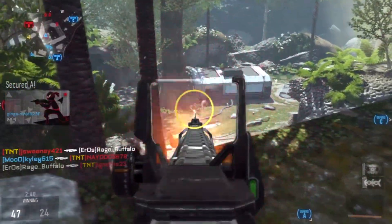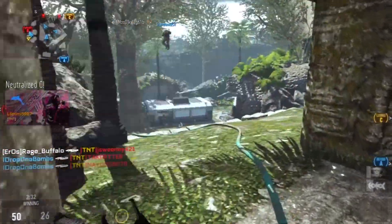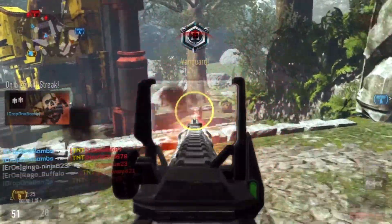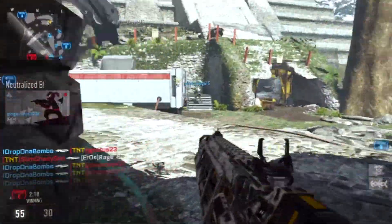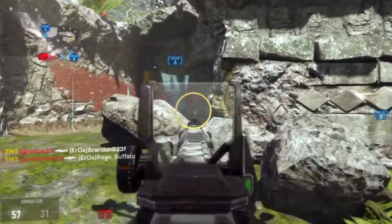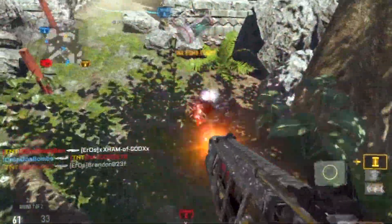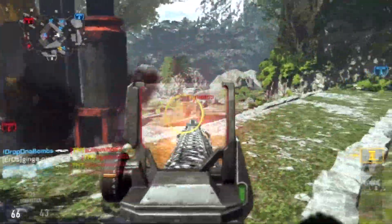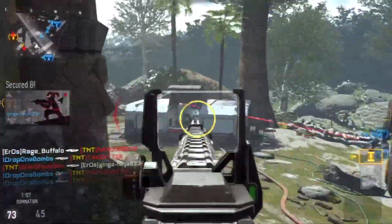Starting us off we have the EM1, and like I said on last gen this thing is an absolute destroyer — it melts straight through people. You can see Captain just absolutely tearing it up within this gameplay with this gun. I like this gun because it's something new — we definitely have not seen a laser gun in past Call of Duties. What I really like about this gun is the recoil. When you're aiming down sights with the EM1, the recoil is weird — sometimes it can go up to the left, sometimes up to the right. It's a little unpredictable, so you really just have to be a good player to excel with this weapon.